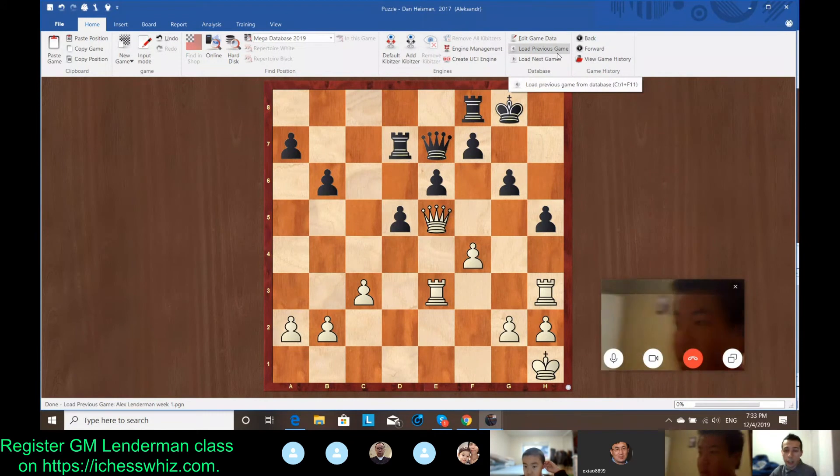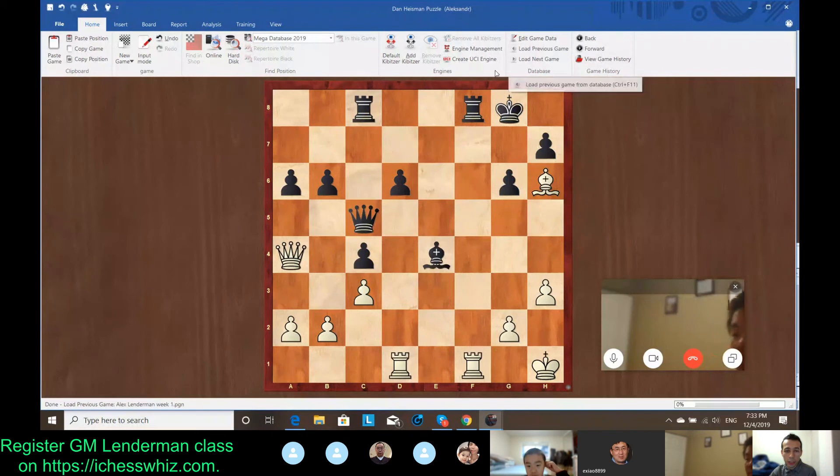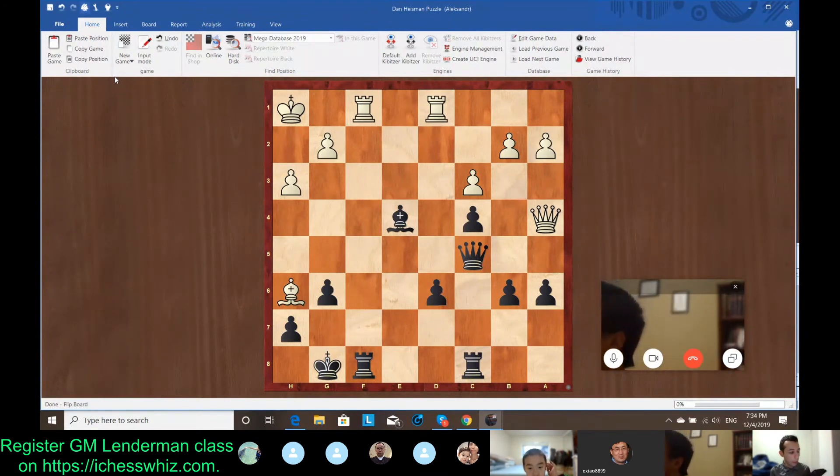Now we're going to look at a more difficult example, and this one is black to play. I'll give you guys at least three minutes — try to find what is black's best option here. This could be quite challenging, actually, because the most tempting move might not necessarily be correct. I'm not going to give any hints, just try to work on it. Black to play, and find the best line.